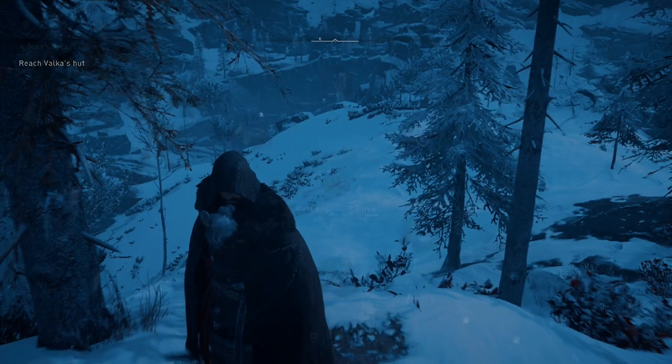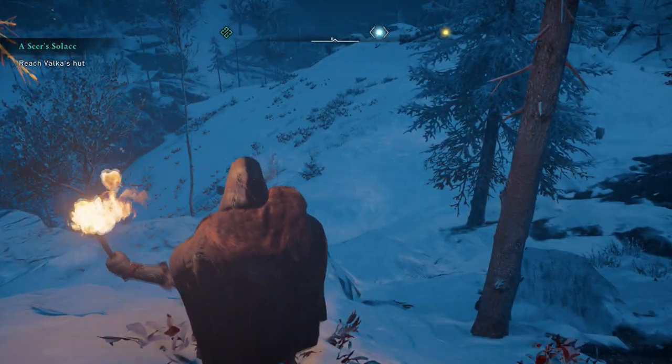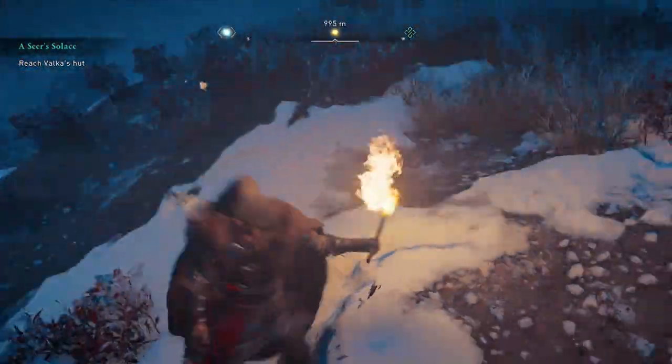You can bring out a torch if you need one. There's just this little menu that it kind of didn't really say anything about. You can also call your horse — you don't have to buy a horse or anything like that.